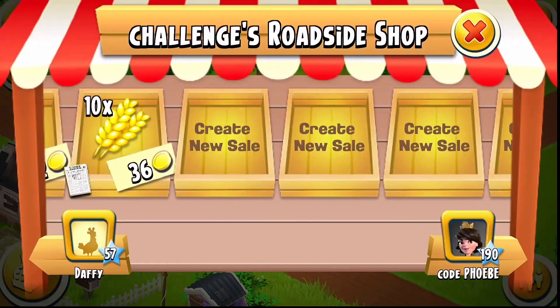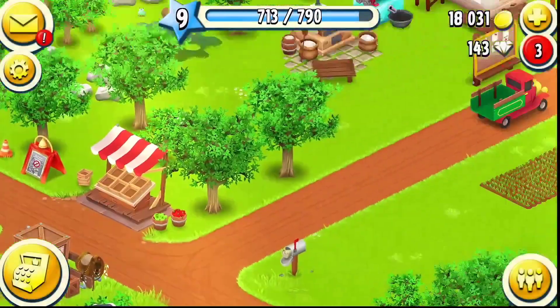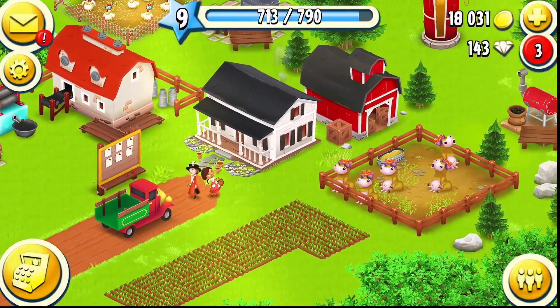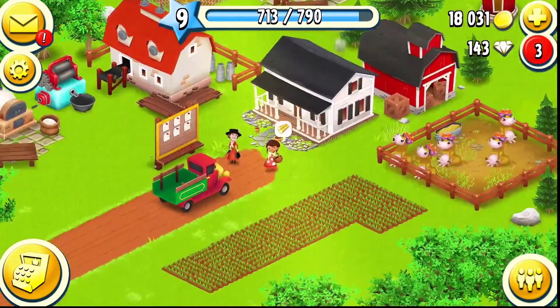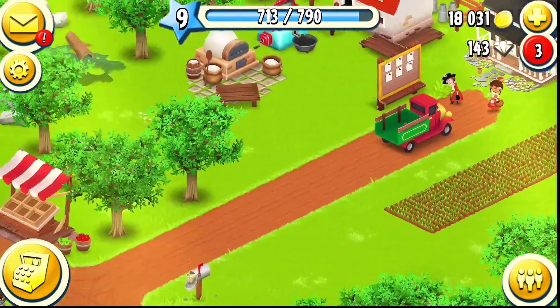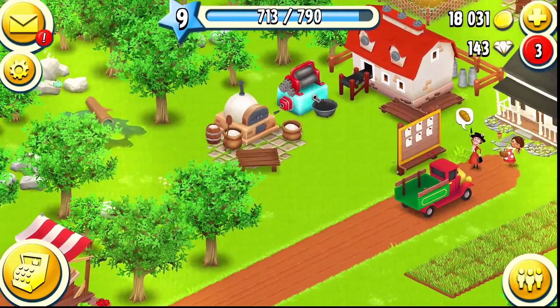I'll go ahead and store this chicken feed — I have six chickens so that's all the chicken feed I need. I'll sell one maybe — yep, seven coins. Hey, seven is better than zero! I will milk the cows and feed the chickens and be selling those products as we go along, but the main focus is on the crops.